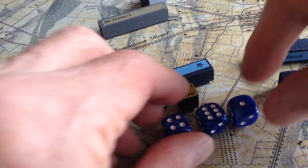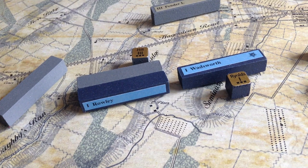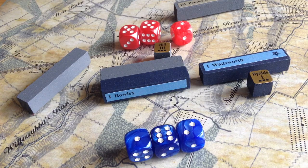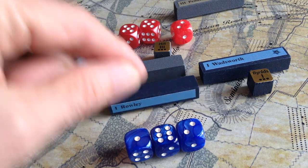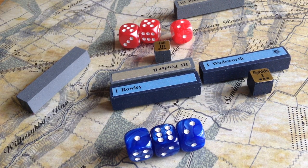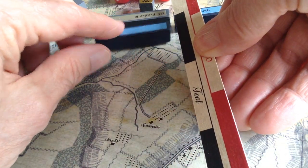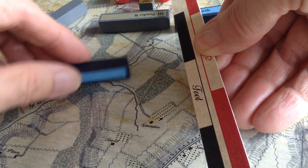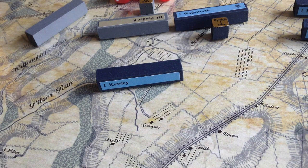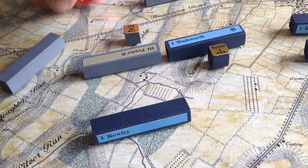Now we'll go for the second attack — still 3 dice versus 3 dice, except Rowley is on a hill, so we'll reduce the Confederate dice. The Confederates do a bit better this time; they get two 5s reduced to 4, resulting in two hits. The Union inflicts one hit on the Confederates. The second hit on Rowley causes him to retreat. There's nothing in the rules about advances after combat, and at this scale it wouldn't make much difference anyway.